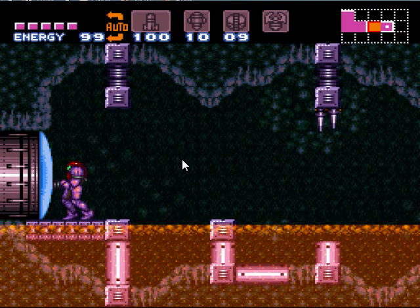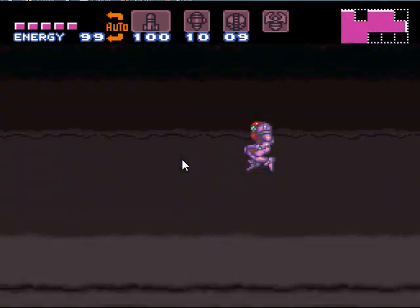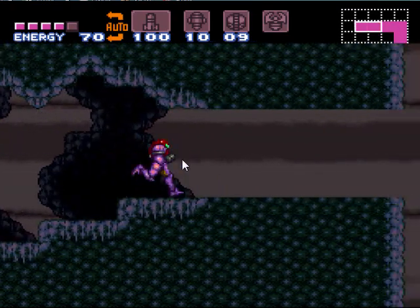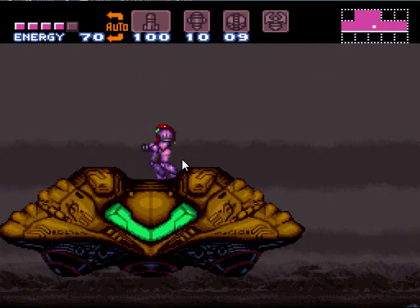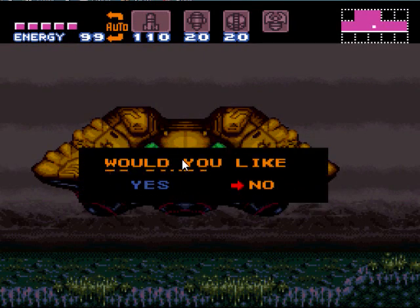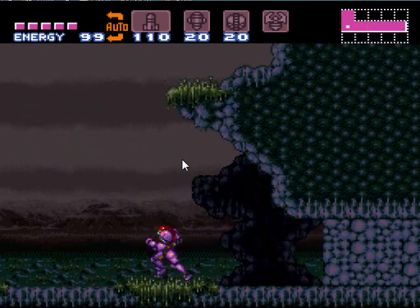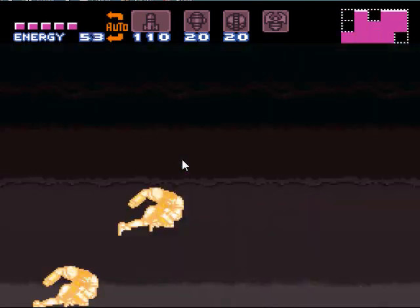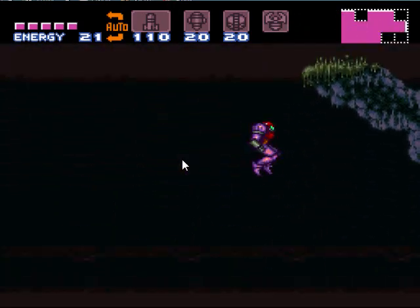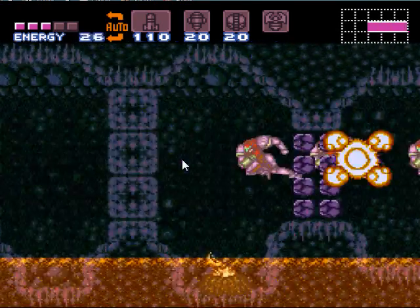Now we want as much room as we can get to charge up this speed booster. We're going to charge there, and then down at the end we're going to charge and jump up and to the left, and it'll hit this door. We want to open that door, come back and recharge — this is going to make this next part a whole lot easier. Normally you're supposed to go through that upper area there with the screw attack, but we're not going to have that for a little bit. So let's go ahead and do this the quick way — we're basically going to shine spark through the first room, right through the door, and continue shine sparking through these blocks and right to the end.